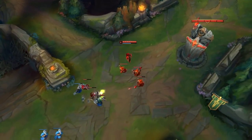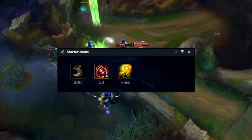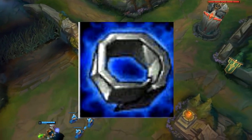As for the starter items, I always start with boots and 4 health potions. This is very good if you are playing a matchup that requires a lot of dodging. However, if you are playing against a hard matchup, you could start with Doran Ring instead.